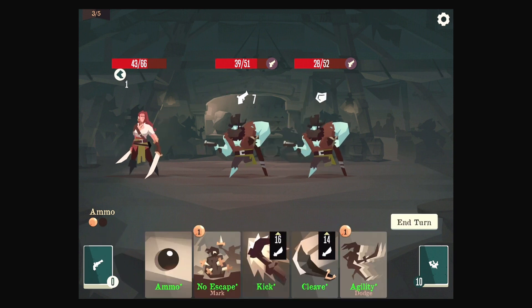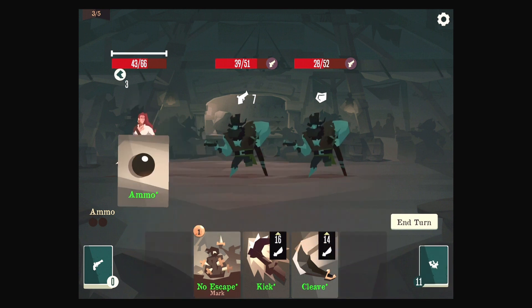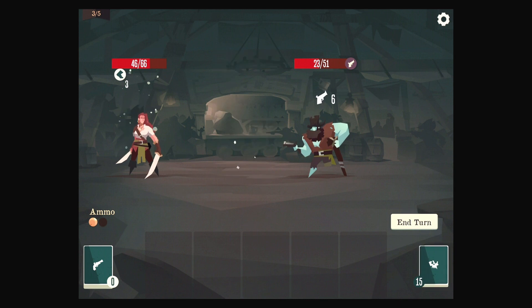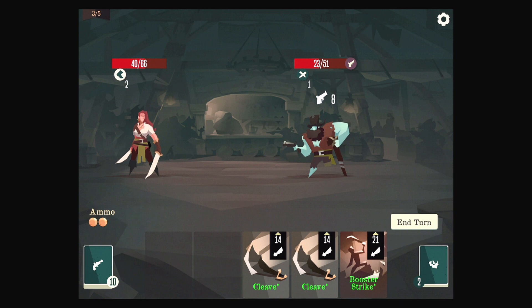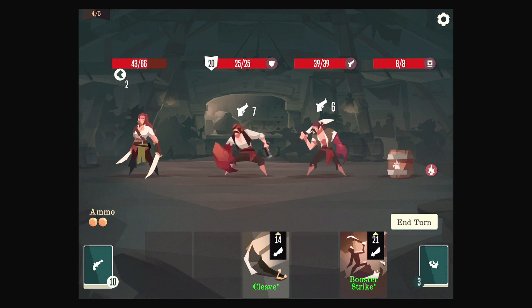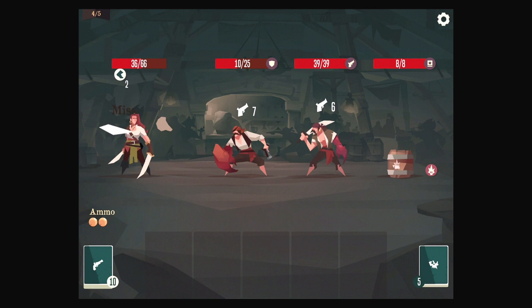Three out of five in the top left corner — good to know, just noticed that. It's No Escape 2, we can apply Mark with it. I think we save it, so first we kick, and we say 'No Escape for you.' This does mean a chance of taking damage — and we took it. But we can do this again, then we Cleave. Definitely the best thing we got was Booster Strike, because it just keeps getting better and better.